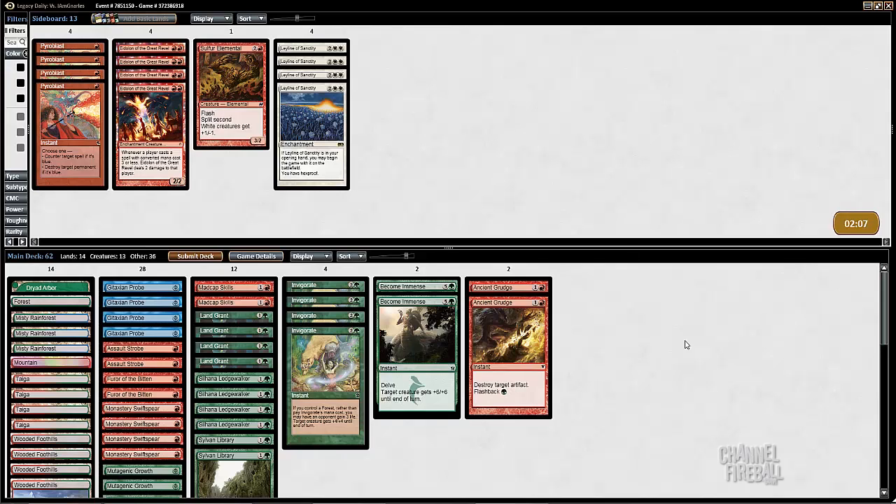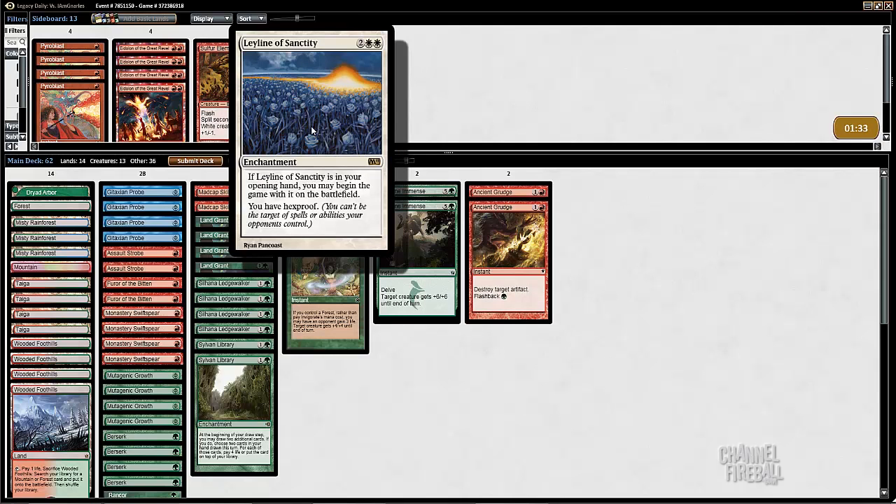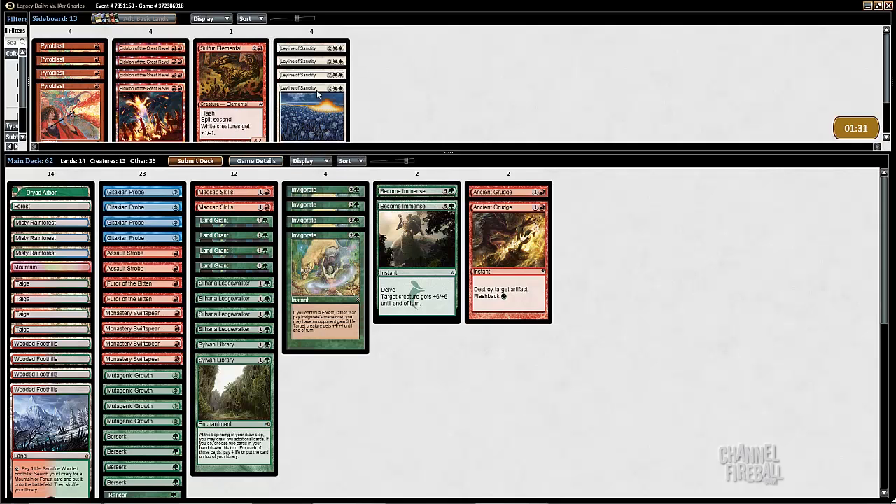So I need to decide if I'm playing Leylines or not. I'm pretty sure it stops Grindstone — yeah, target player's library. Leylines might be overreacting, and permanent hate is not nearly as good against Painter as an instant like Ancient Grudge or Abrupt Decay, because it's so weak to Red Elemental Blast. Your opponent knows that you have it in play and they have to take the time to set up. I might bring it in anyway, but they have to be mulligans too, whereas Ancient Grudge can be drawn.